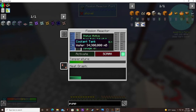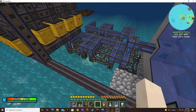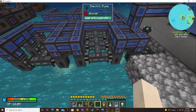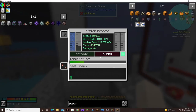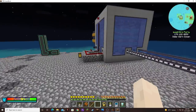It still looks good at 7, so let's try bumping it up to 10. No water loss so far — the pipes look fine. How much? 285,000 FE a tick.